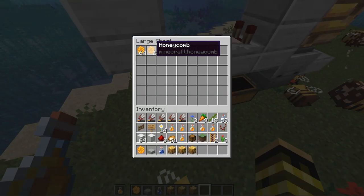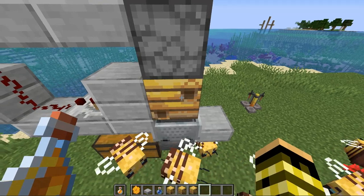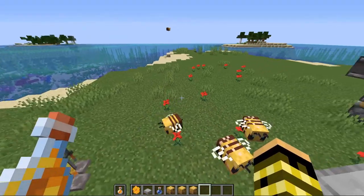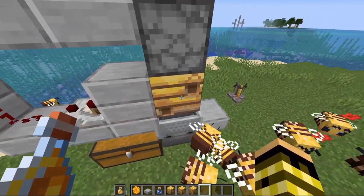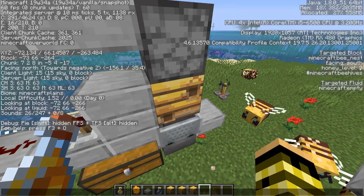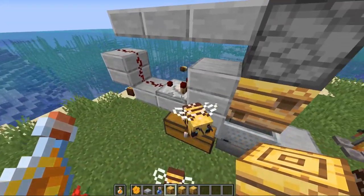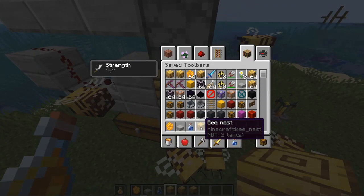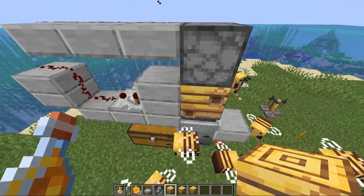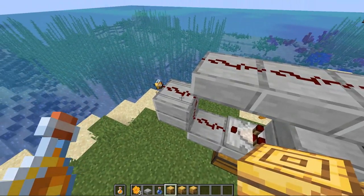Here in the chest you can see we got a bunch of honeycomb from this farm — it's really simple. All we do is have a bee nest here, and the bee nest has different levels of honey it can obtain. Bees will go out to the flowers, collect nectar, come back and produce honey, slowly filling it up until it reaches level five. This one is currently honey level zero, so it's completely empty. Once it's full it sends out a signal through this comparator — with a hive at level five it puts out five redstone signals.